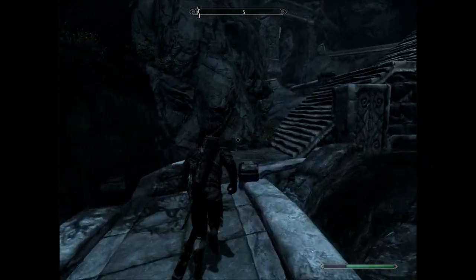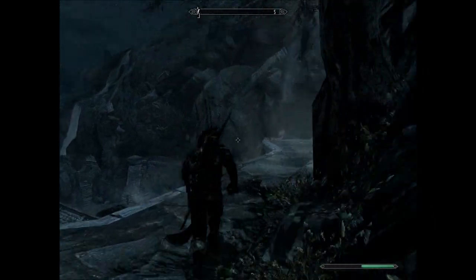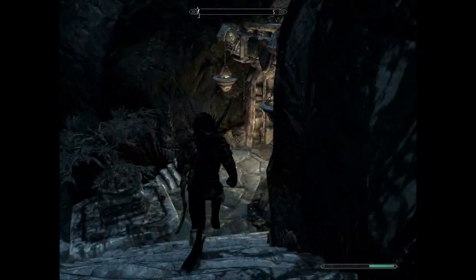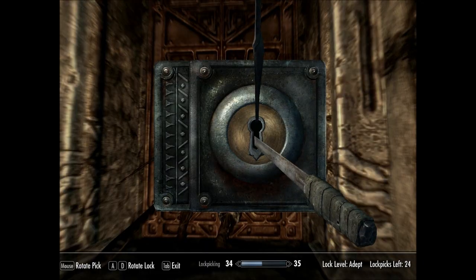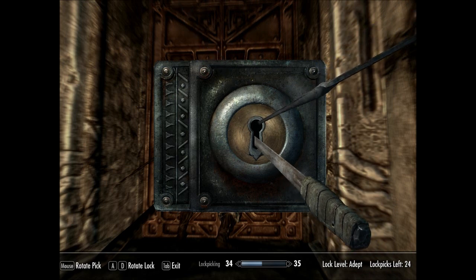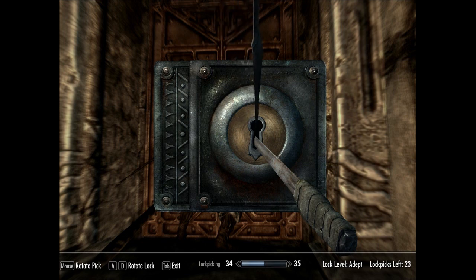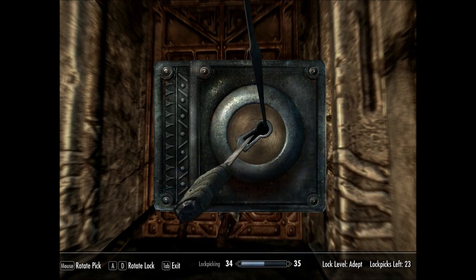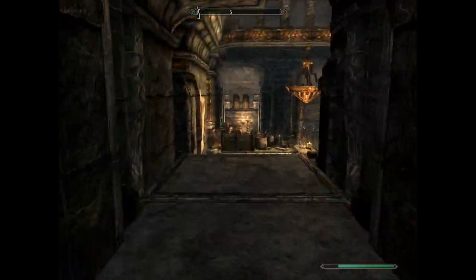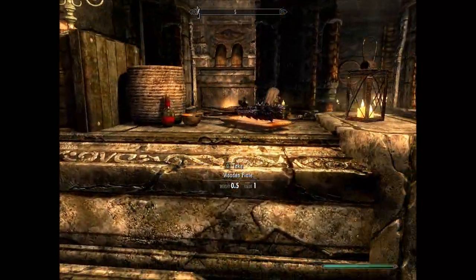Come on, lady — where are you? I believe she resides here. I'll check this place and pick the lock. I'm going to break into her house and ask her to marry me. How awesome is that? That's got to be the best wedding proposal in the world.